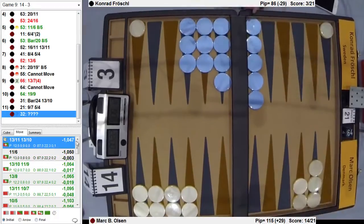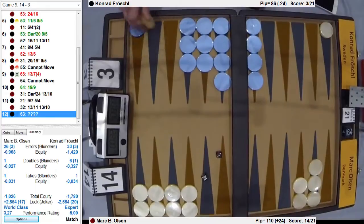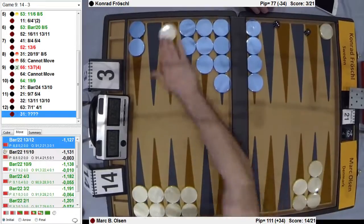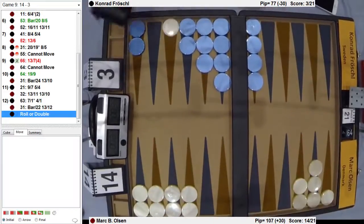Six, one. Six, two — yeah. Did he roll it? Six, three — that's a big difference. He just wants to come in. He fans. What's that? Three, one again? He must roll, of course. He's just shooting. Three, one — should he hit or not?